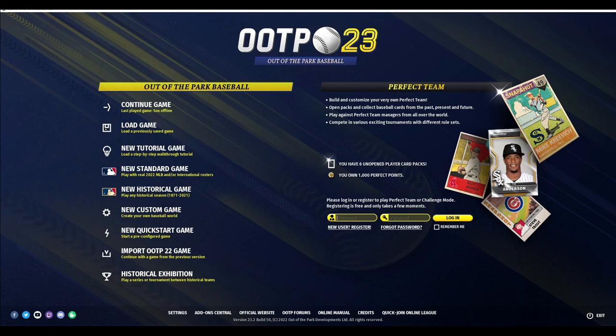In addition, there have been changes made to the online leagues. There have been some additional changes and upgrades to the sim engine for both franchise mode and Perfect Team. The live start feature now starts for all of your minors, not just the major leagues, so if you use the live start feature it will take effect for all of your minor leagues.